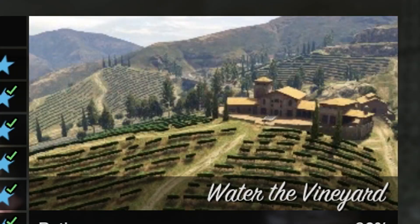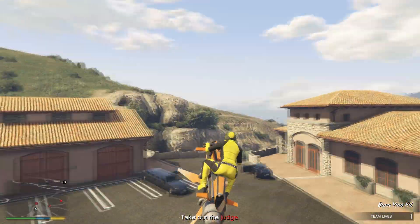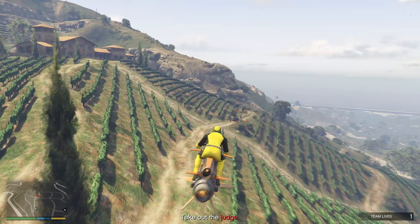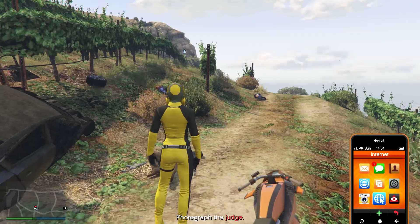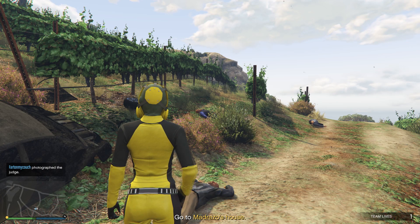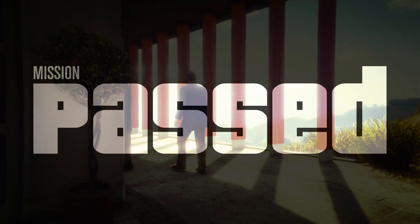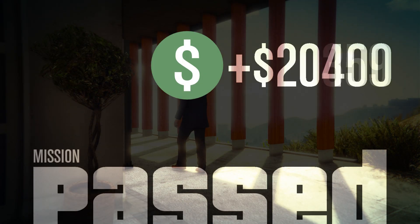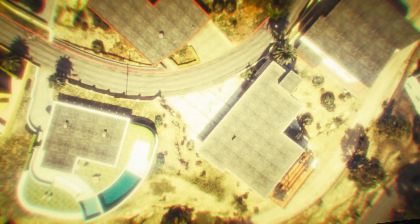Next mission is called Water at Vineyard. This mission is so darn easy. You gotta come over here by the vineyard and kill the judge — that's literally the only thing you gotta do. Find the judge, kill the NPCs by him, and go ahead and take a picture. That's the only thing you gotta do for this mission. Go to the destination and you guys are done. Look how easy — mission pass, over $20,000 and over 3,000 RP.